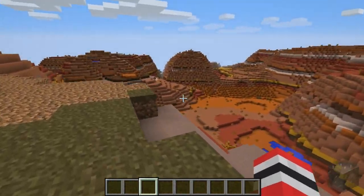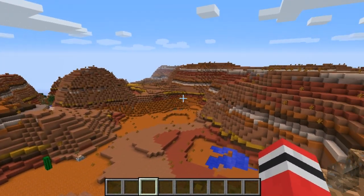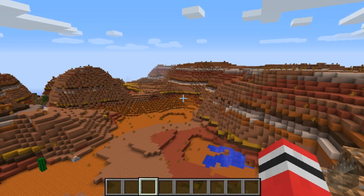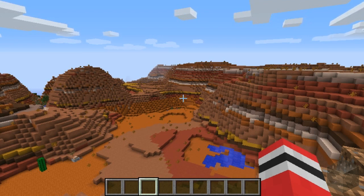Anyway, that's going to do it for me for today. I'm going to leave it at this awesome view of the Mesa biome. I hope you enjoyed this video. Thank you all for watching, and I hope you're even more excited for 1.7 now. With this red sand and the command blocks, you could make like a Mars adventure map — that'd be pretty cool. I hope you learned a thing or two. Thanks again for watching and I'll see you in the next video. Goodbye everyone, have a great day.